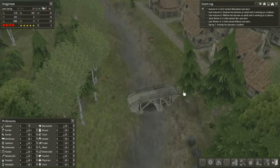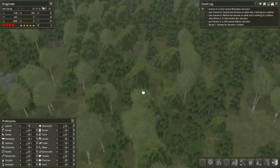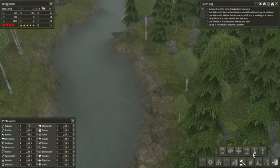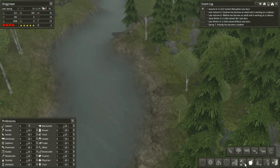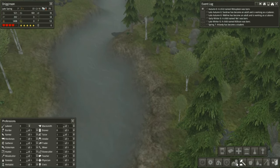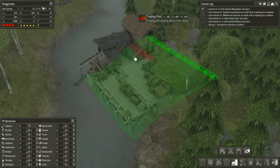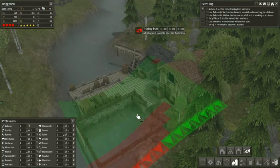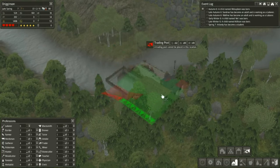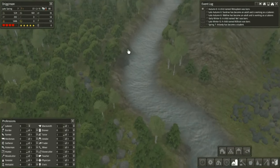Last episode we built this bridge across the way. Now let's set up the blueprints right away. It's the trading post. It's really awkward the way this is set up along the river, but there's a spot.